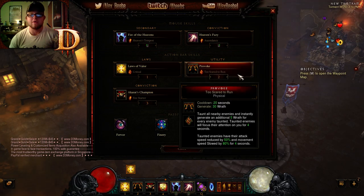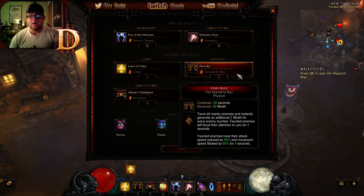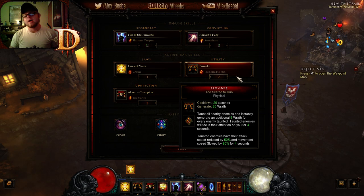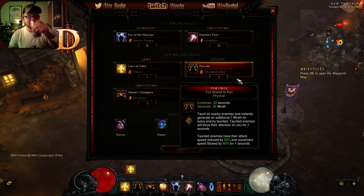Always use Provoke — I use Too Scared to Run, which reduces enemy attack and movement speed. But the key reason Provoke is great is you automatically generate 30 Wrath, plus an additional 5 Wrath for every enemy taunted. What you want to do is run Provoke when you're low on Wrath — be in a pack and proc it, and it'll probably generate at least 100 Wrath for you, assuming the pack is a decent size.